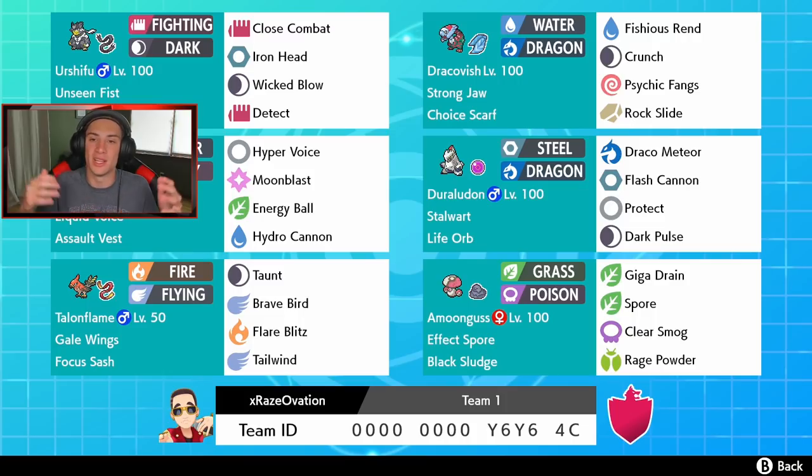Rocking out on the scene we got Urshifu top dog with Close Combat, Iron Head, Wicked Blow — that's the signature move, 80 base power and it crits every single time. He also has Detect as a little protect for his fighting moves, but his ability is Unseen Fist so he can hit through protects, which is phenomenal. I think this thing is going to be OP.